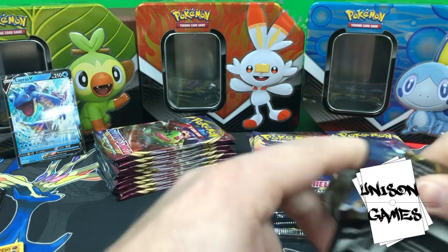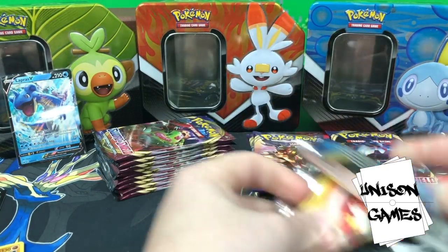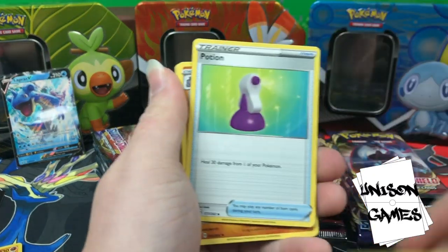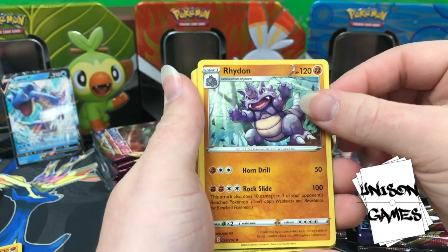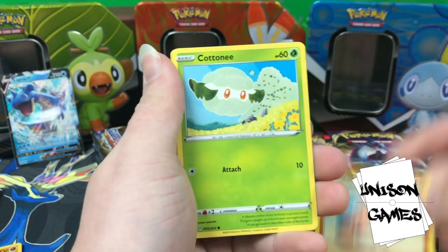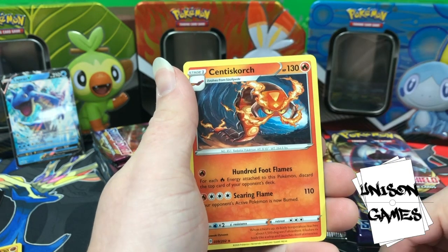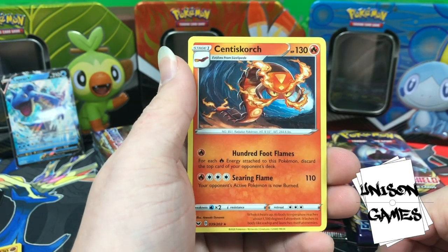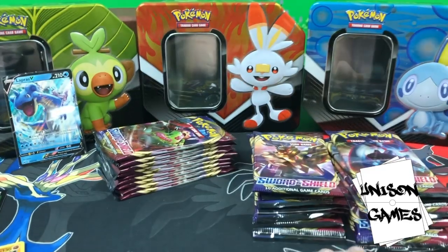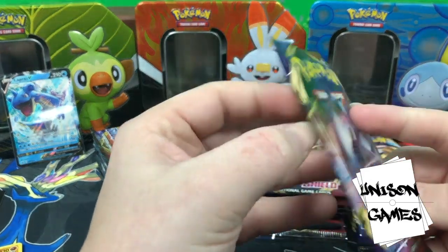Another Lapras pack — hopefully got something good. Let's go. Four Fighting Energy, Potion, Rillaboom — cool art — Eldegoss, Sizzlipede, Yamper, Clobbopus, Cottonee, Chewtle, hollow Sinistea, and Scorbunny Scorch. People were thinking about doing some things with this card in Mail but it hasn't really seen a lot of action since it came out. Maybe a future card to keep your eye on.